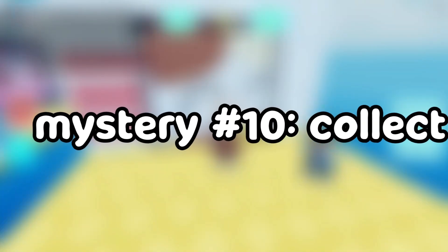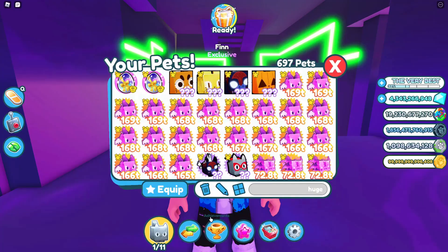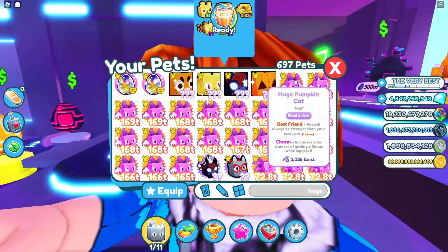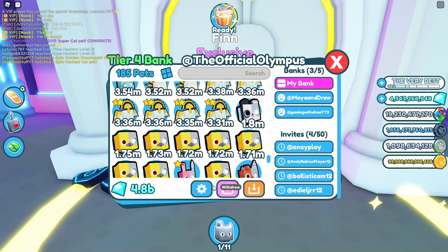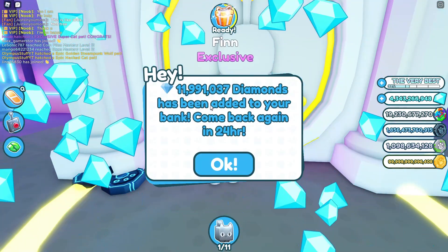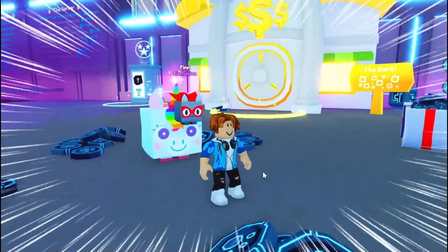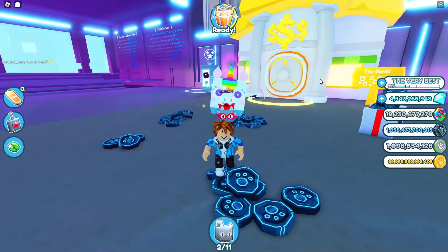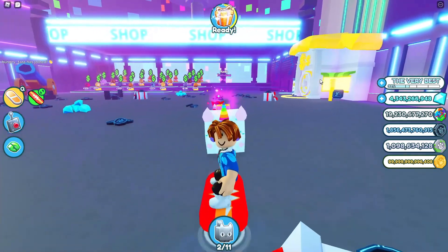Mystery number 10: if you go into the bank and collect interest, you will get one huge pet. Well, I don't mind taking a couple more huges. I actually haven't collected interest in a while. Settings, collect interest. I must not have collected gems in a while, guys. It worked! Huge rainbow unicorn! I got another huge pet. What a mystery to be solved — no longer a mystery!